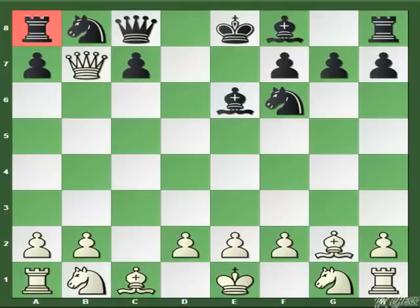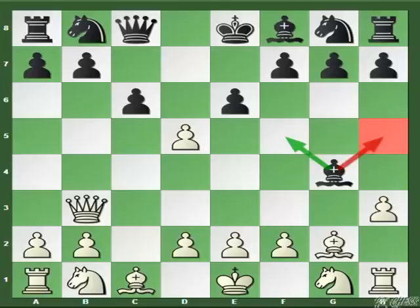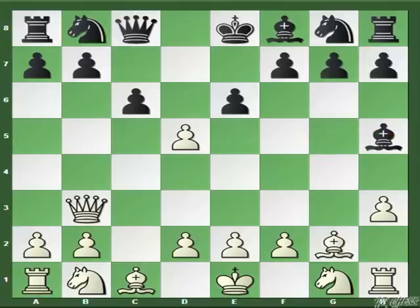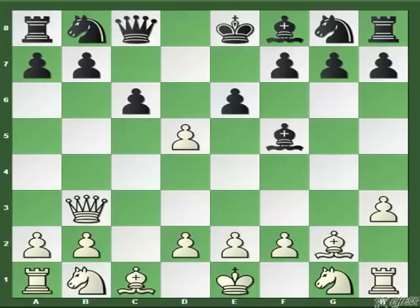The best move is C6. After C6, White should continue with the forcing move H3. Black cannot play Bishop to H5 because White is going to capture the E6 pawn, and when Black recaptures with the F pawn, the Black Queen looks like it's doing babysitting on C8 — that cannot be good. So Bishop to F5 is forced at this position.